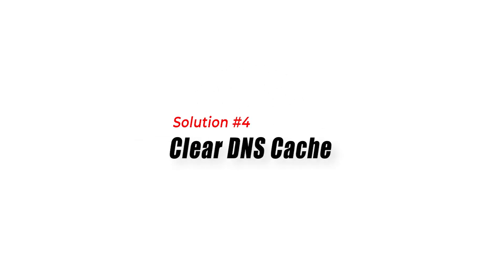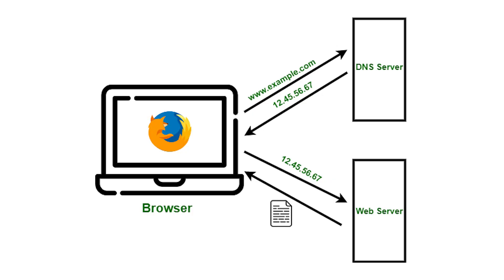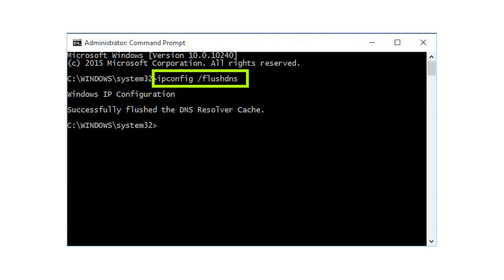Solution 4: Clear DNS Cache. The Domain Name System stores the IP addresses of websites you visit frequently. Sometimes an outdated or corrupted DNS cache can cause connection errors in Rainbow Six Siege. To fix this, clear the DNS cache on your system. This can be done by running the command prompt as an administrator and typing in the command ipconfig /flushdns.